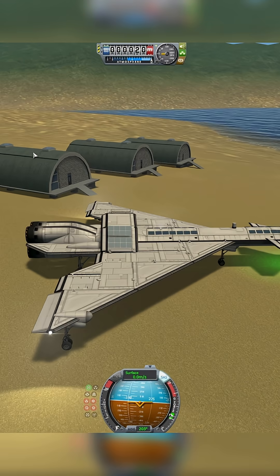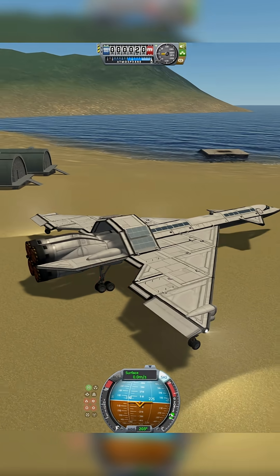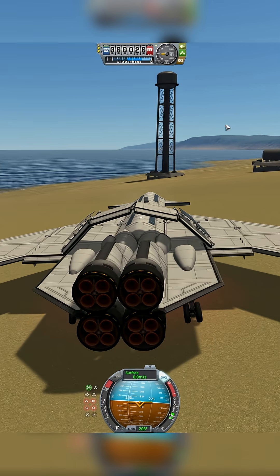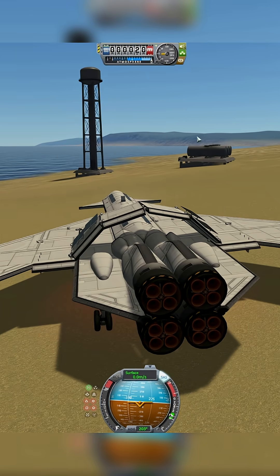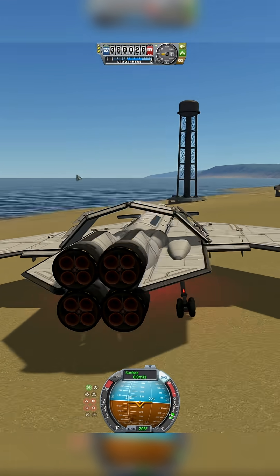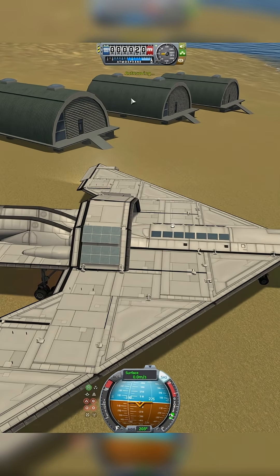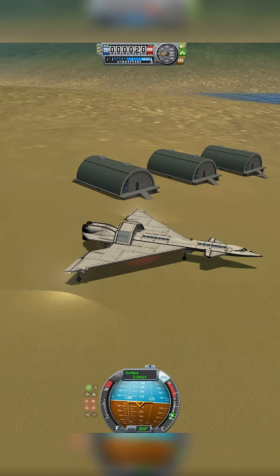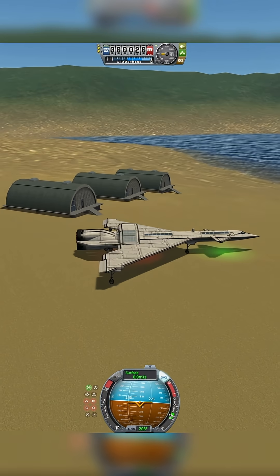Wait, these are not hangars — these are like barracks or something. And then you've got your fuel tanks, your fuel tower — I mean, fuel depot, water tower, launch pad. You've got three barracks — that's pretty sick. So this is the cove launch site, that is launch site number two, check.